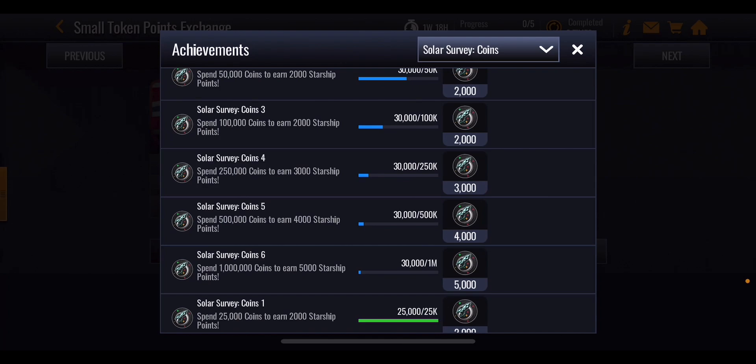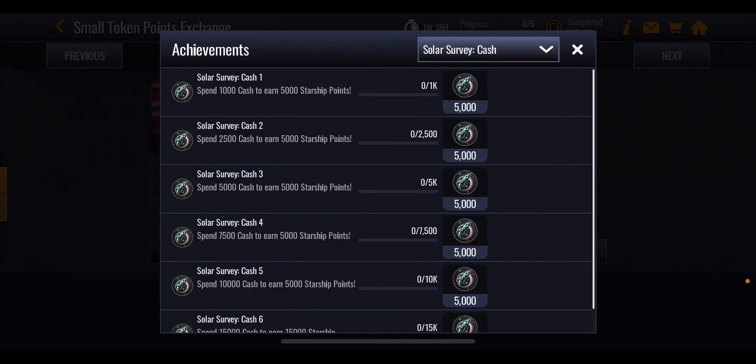This promo is going to be up for about five days in total, so you do have plenty of time to go through the store itself, spend those coins, get through those milestones, earn those starship points, and then move on to the cash offers.